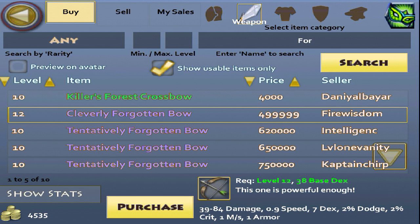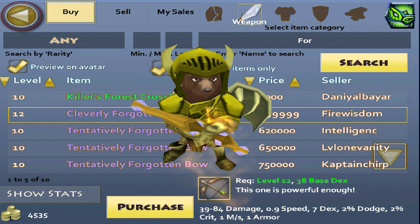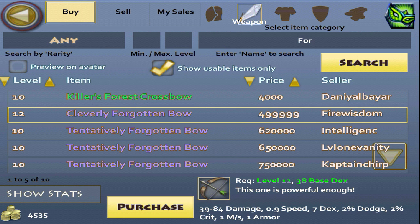Let me just type in the Forgotten Bow. As you see, it's listed for 500k. It's the same bow, so you could pretty much just buy this off a person for like 300, and sell it for around 500 to 600 range.